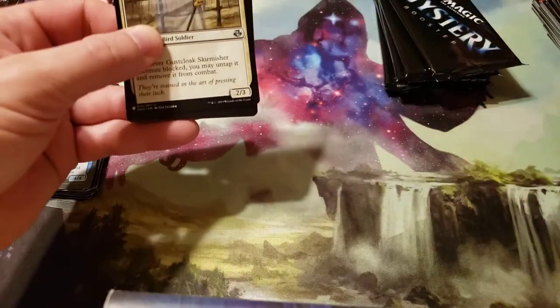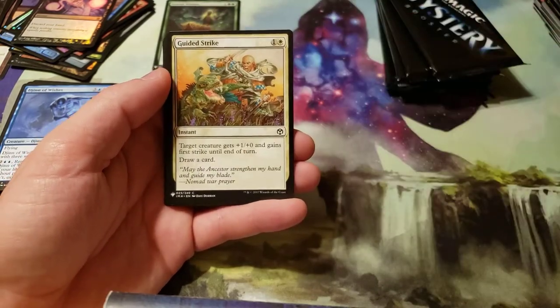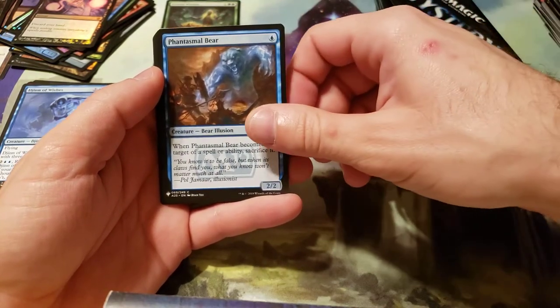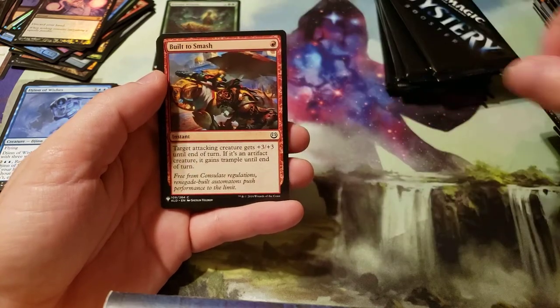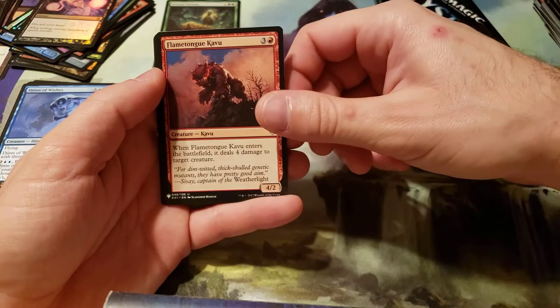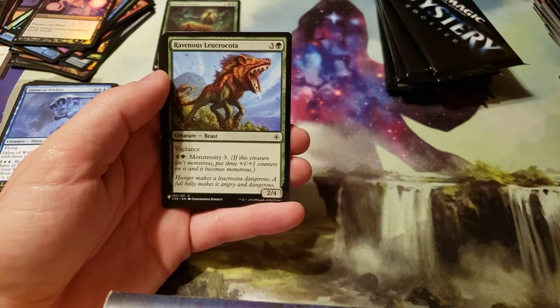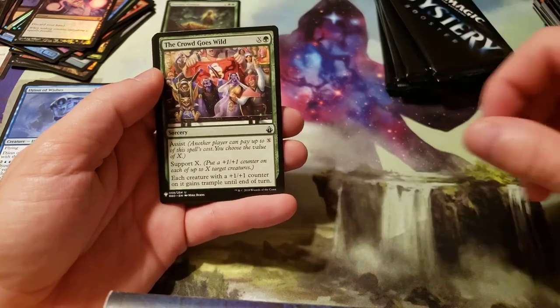Not much left. So far I haven't seen anything here that really screams a lot of money, but then I don't know what the value is of quite a few of these things. Gus Cloak's Shimmer Skirmisher. Guided Strike. Gurgmog Drowner. Phantasmal Bear. Bone Splinters. Invikar's Justice. Built to Smash. Flametongue Kavu. Ravenous Lucrocata — yeah, I'm not going to try that again. The Crowd Goes Wild.